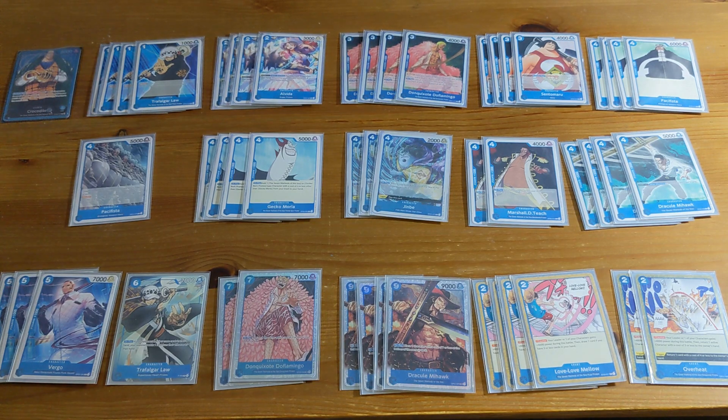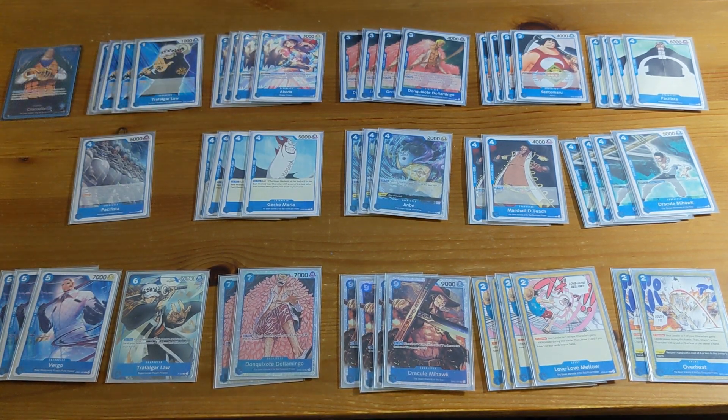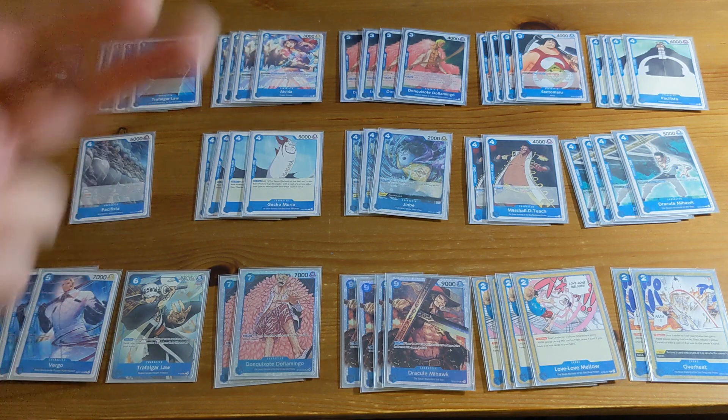We have four copies of the blocker Doflamingo. Some people run three in Crocodile because his ability — looking at the top five cards of your deck and putting them at the bottom — isn't as important as it is for the Doflamingo leader, where you actually want to put cards at the top to trigger Doflamingo's ability. But with this deck I don't have enough early game plays, and the main card I always want to see is Sentamaru.